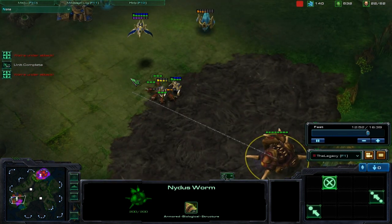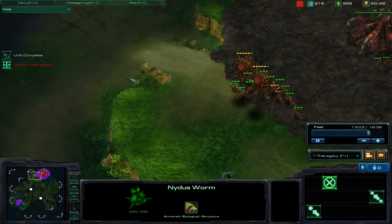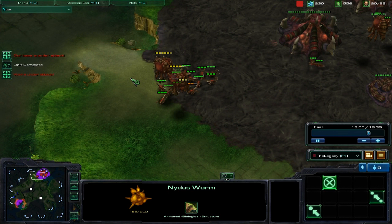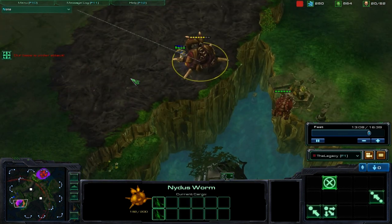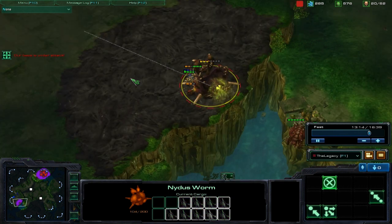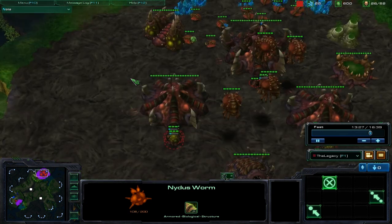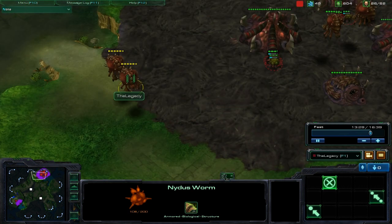Here all my Zerglings just come out and start attacking. And he has two more Zerglings in his base that are attacking my remaining Zerglings. He kills all my Zerglings, but I managed to kill one of his Zerglings. So the remaining Zerglings that defended my base are now going to go through my Nidus Network and come out my Nidus Worm and defend my Nidus Worm from being destroyed. After the Nidus was destroyed, I knew he had another one, because it didn't say he was about to be revealed.